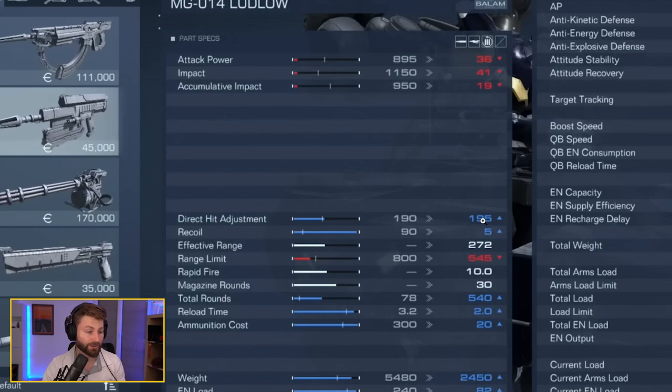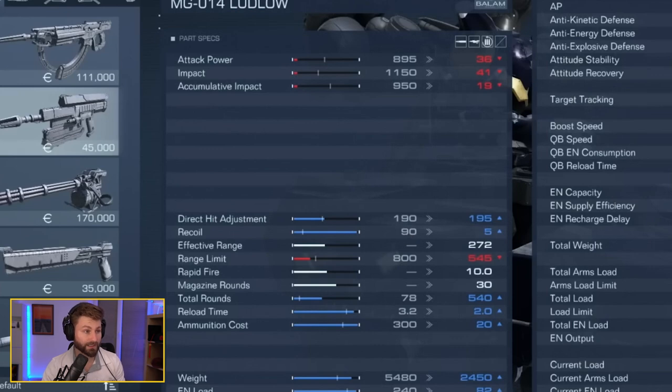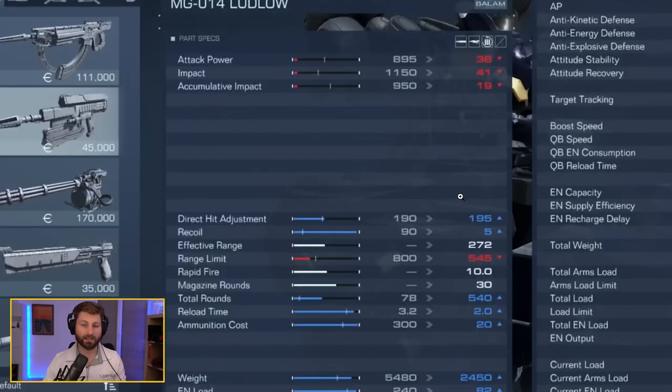Next is recoil — this one has 88 — which is how long you're stuck in an attack animation. Then we have effective range, which only applies to certain weapons. You have to be within that effective range or the shot will ricochet. I believe that's exactly how the ricochet system works, so keep that in mind.